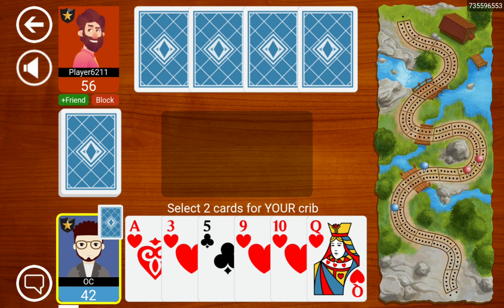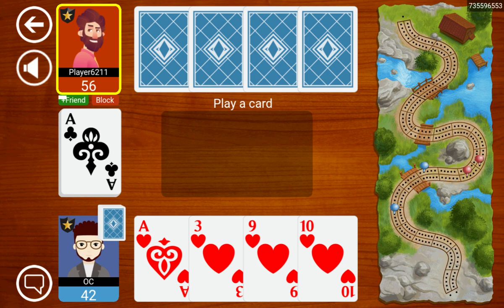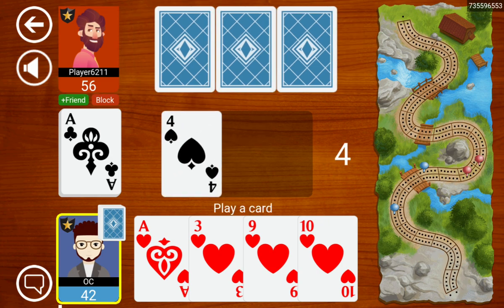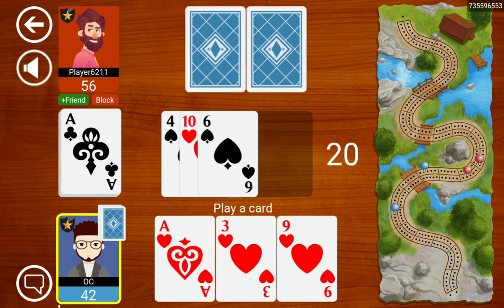We could normally do things like ace-three but I like the flush. We'll keep the nine-ten together and keep the five with the queen. We get an ace which is helpful because we've got the three-ace-ace. I'll just go up to 14 and we'll happily pair an ace here. Six, four — okay.